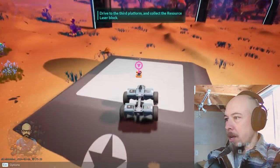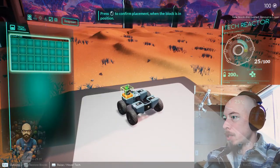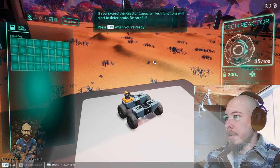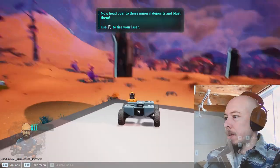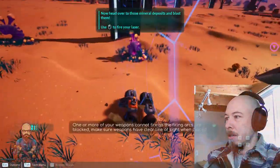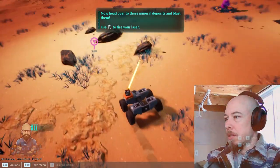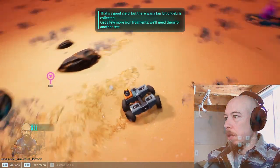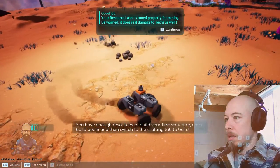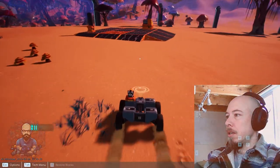Connect the resource laser block. Mount it, press tab. Resource laser — put it on the tech reactor. Reactor capacity 35 out of 100. Head over to the middle of the deposit and blast with the laser. One or more of your weapons cannot fire so the fire zones are blocked. Boom, there we go. We need more iron fragments.